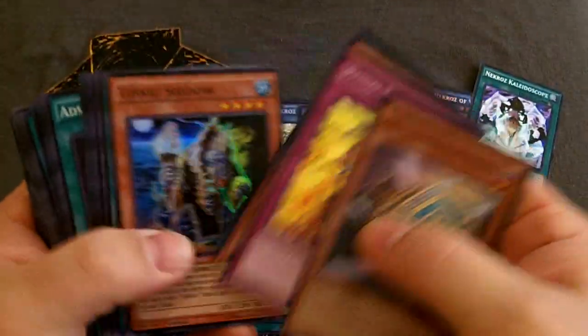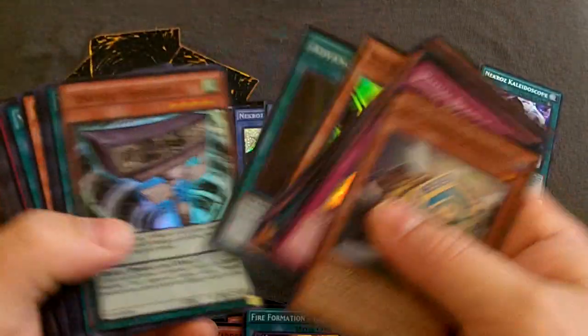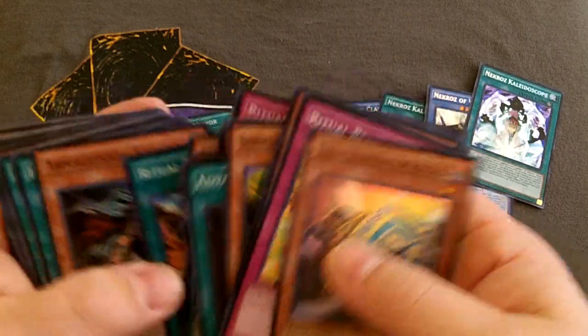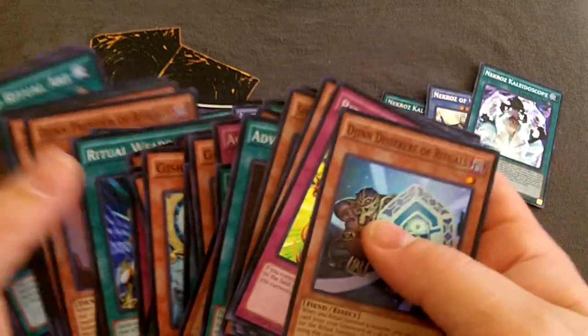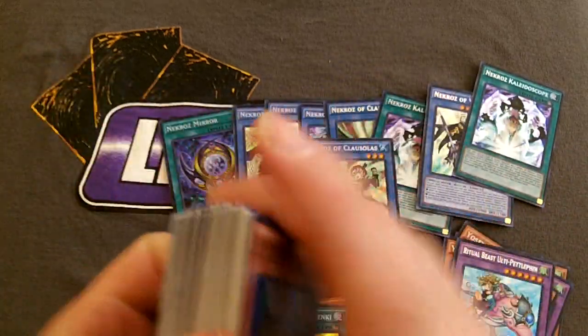Let me run through these supers real quick. I don't think there's anything really significant in these unless you're wanting to build some of it. There's a Tinky hidden in there. Another Tinky. Another Armageddon Knight. So there are those other supers.